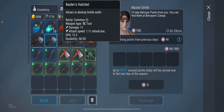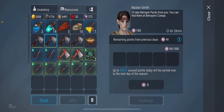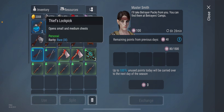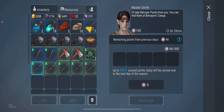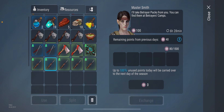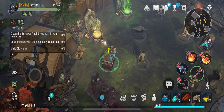You definitely need two hatchets — you could bring four or five raiders hatchets, that's perfectly fine. You definitely want to bring two or one thieves picklocks and five basic picklocks. You might not use all of them but bring them just in case you need to open extra chests.